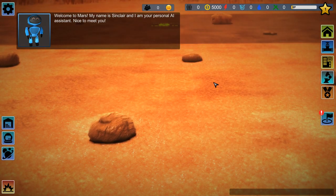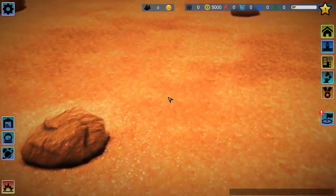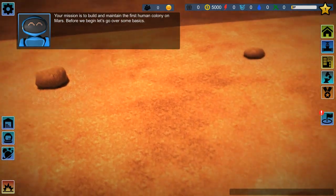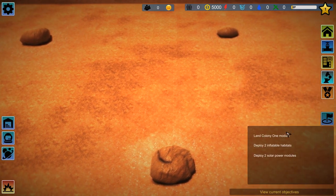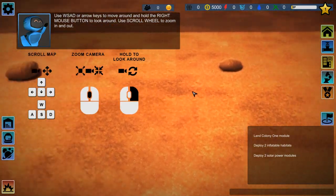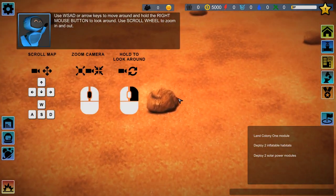The AI assistant introduces himself: 'I am your personal AI assistant.' Nice to meet you, Sinclair. The mission is to build and maintain the first human colony on Mars. Before we begin, let's go over some basics. The quest says to use WASD keys to move around, hold the right mouse button to look around, and use the scroll wheel to zoom in and out.